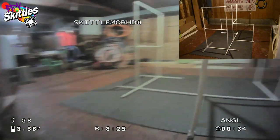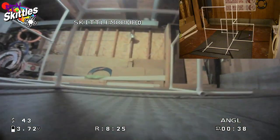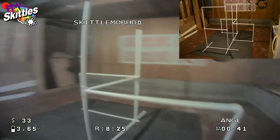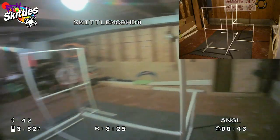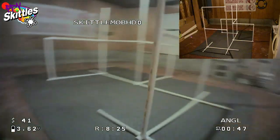Here we go again: left turn, right turn, clockwise spin, counterclockwise spin to split S around the far gate, slalom, clockwise spin to split S through the front gate, and then forced left ladder down back to the start.